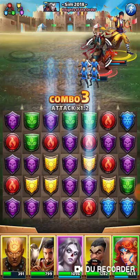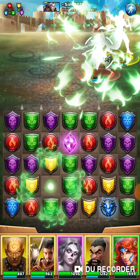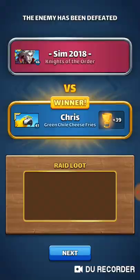We're going to get a heal off, and there's more of our color. He's going down — it's just a matter of time. So you can see the benefit of color stacking. It really is the way to go.